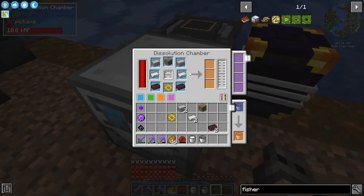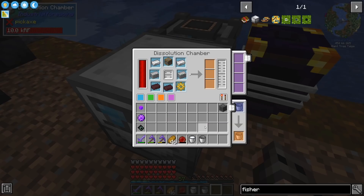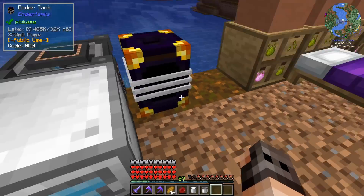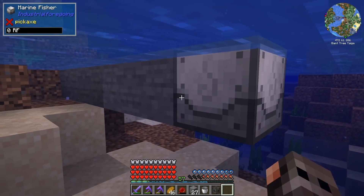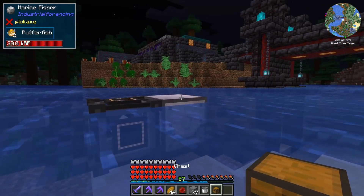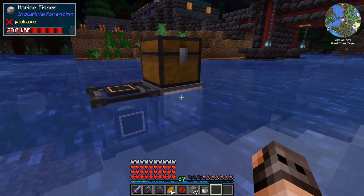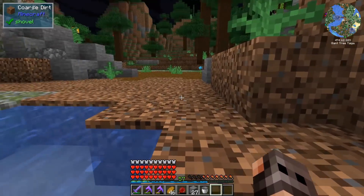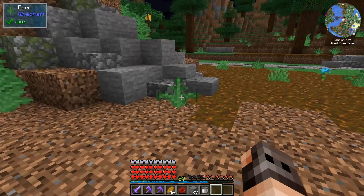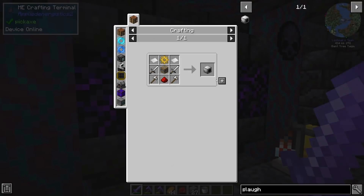I brought all the ingredients and you have to do the recipe manually in the dissolution chamber. It takes a moment with the latex, but we do get the machine frame. Automating it doesn't require the items in a specific order - that's good. I placed the marine fisher temporarily and it doesn't auto-eject, which is fine. It's already getting us fish and enchanted books - very good.